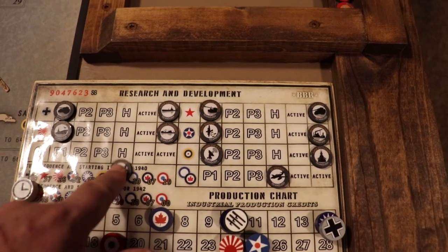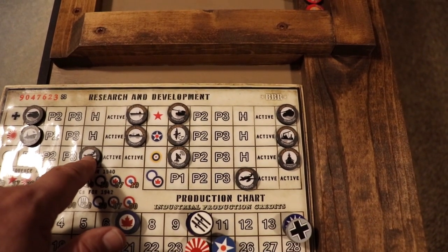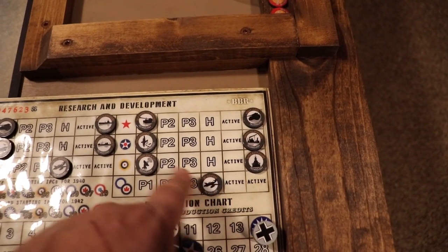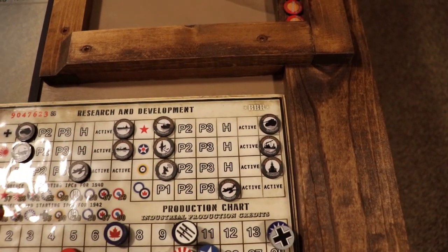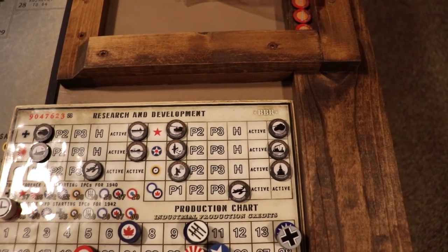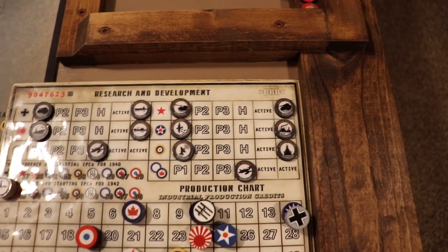Germany, Japan, Russia, US, and Britain will all roll for five technologies in normal fashion. Italy and ANZAC will receive jet fighters — Italy doesn't get jet fighters until Germany has two researches active, and ANZAC will be the same with Britain. Once Britain and Germany get their two active researches, the jet fighters come over.